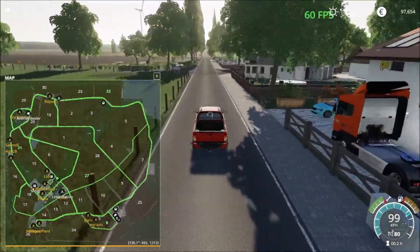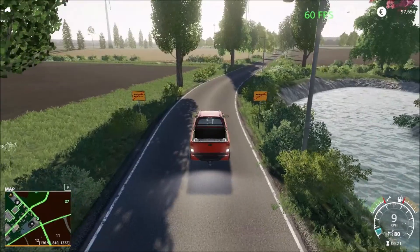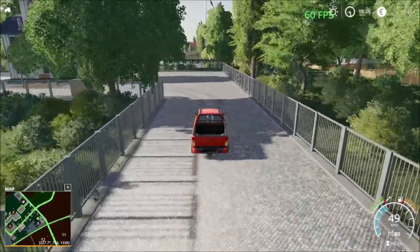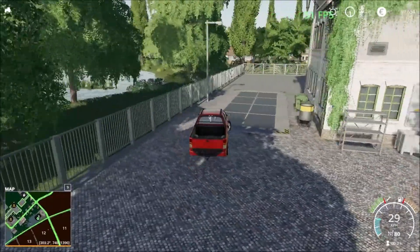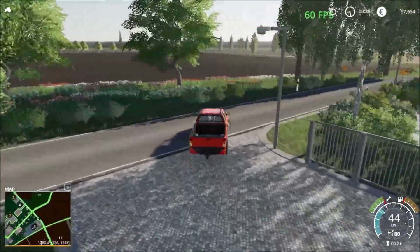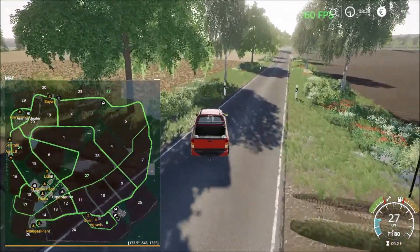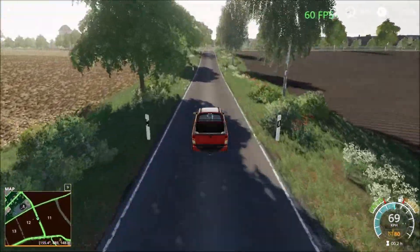All the way past the junction there, and then we have a sell point at the junction. There's one on this side and the other one on this side here — so that's the sell point. Frame rates are still good at 60 with no problems.